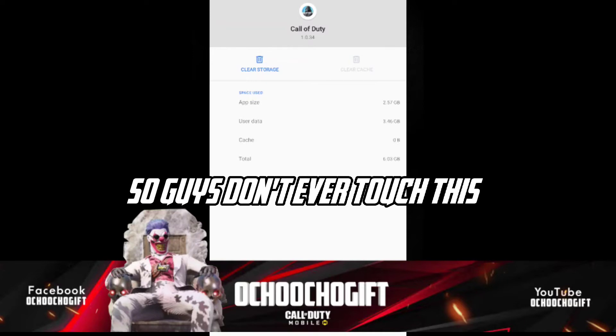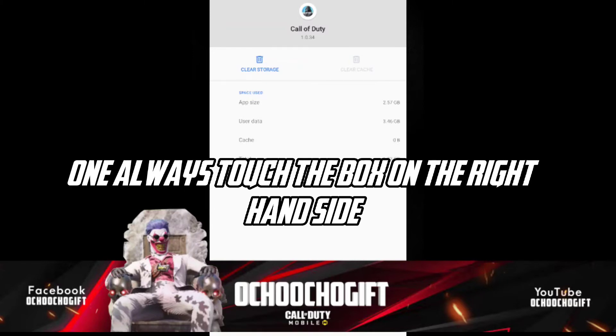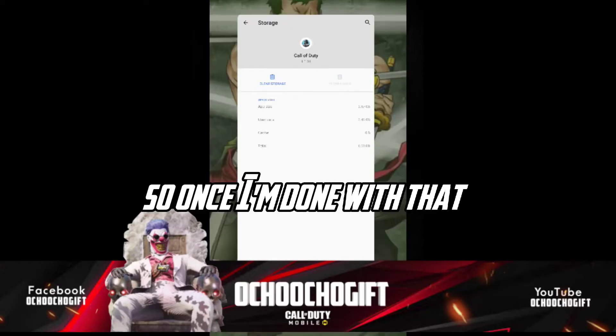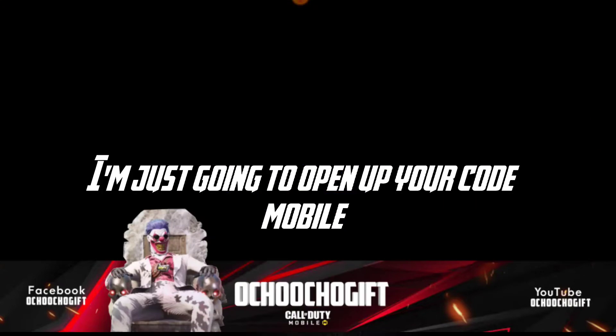Click on it and you'll notice it says 'Cache cleared' — that was the 31MB cache that got cleared. Don't ever touch the storage button; always touch the button on the right-hand side that shows 'Clear Cache'. Once you're done, open COD Mobile and your game cache is cleared.